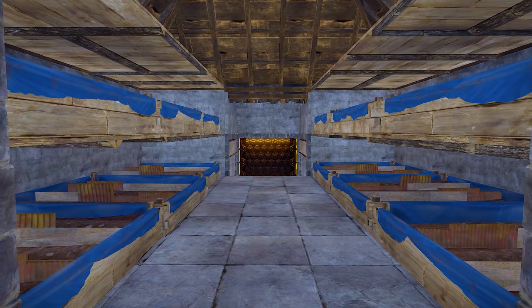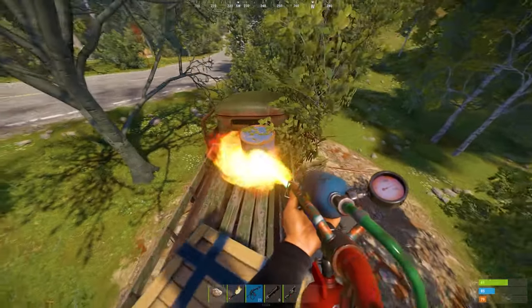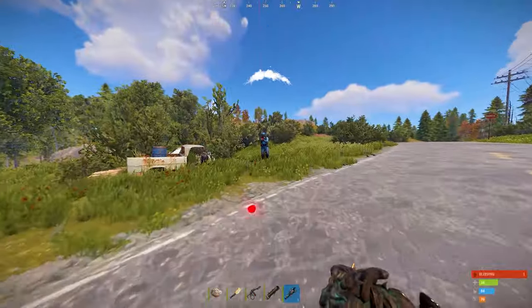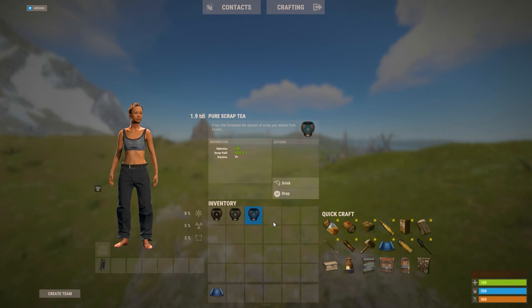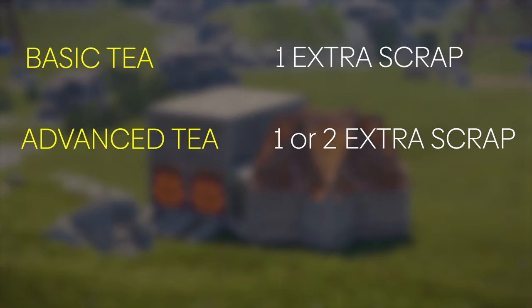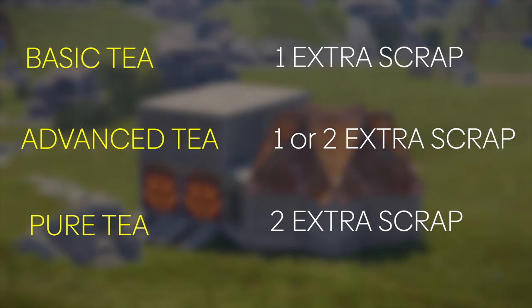Instead of cloth, you can grow berries to make a scrap tea. It only affects the amount of scrap you receive from farming barrels and has no effect on crates, chests, or boxes. Barrels normally drop 2 scrap at a time. For basic tea, you get a 30% chance of dropping 1 extra scrap. For advanced tea, a 100% chance of dropping 1 extra scrap and a 20% chance of dropping 2 extra scrap. For pure tea, you get a 100% chance of dropping 2 extra scrap.